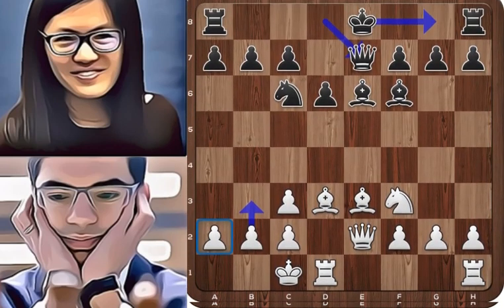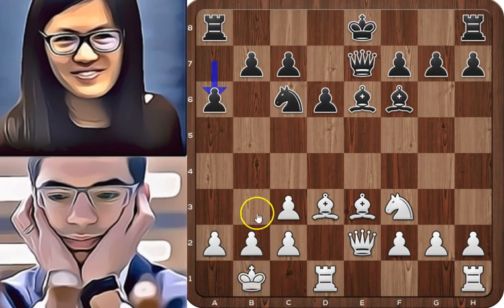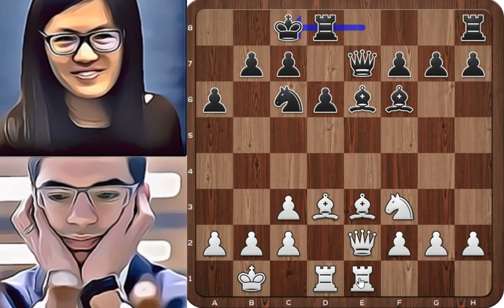In the game we had Qe7 and king to b1, protecting a2 — the king is safer on this square. a6, controlling b5 and preventing bishop to b5. Rhe1, the last piece comes into the game and white's rooks are centralized. Long castle and black finishes the opening. h3, controlling the g4 square.